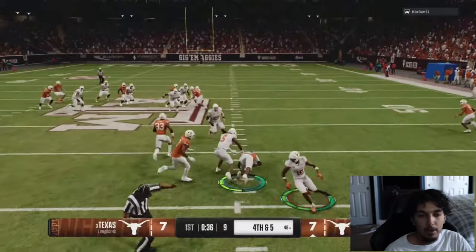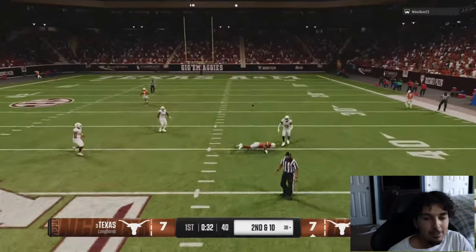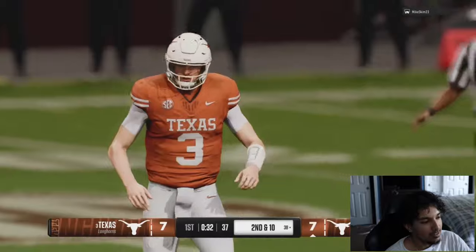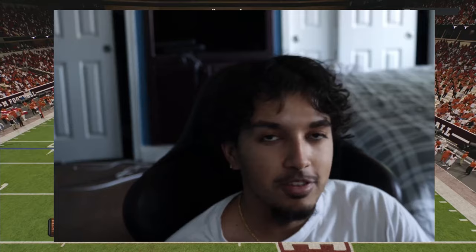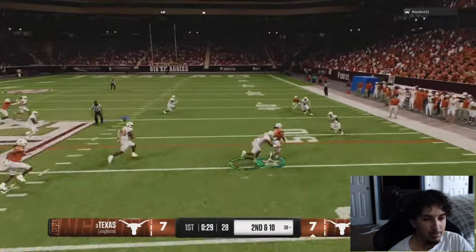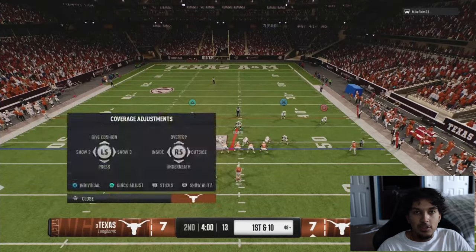Unfortunately in this gameplay I was usering my platinum quick jump — I didn't even realize it until one of my friends in Discord pointed it out. I thought he was a gold, but the platinum and silver kind of look alike. So I was essentially usering my best pass rusher — him and Trey Moore are elite pass rushers on the Texas Longhorns team.